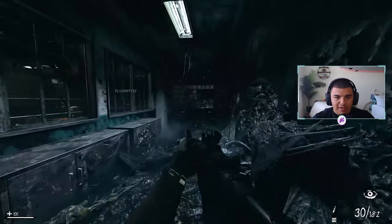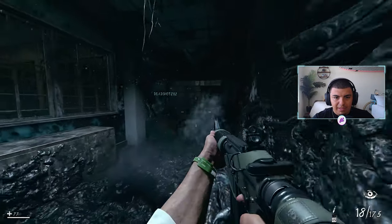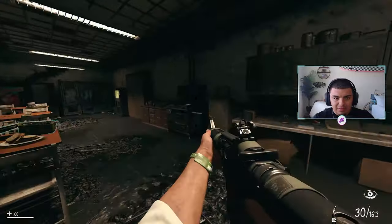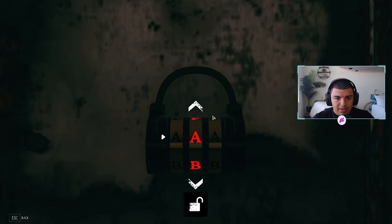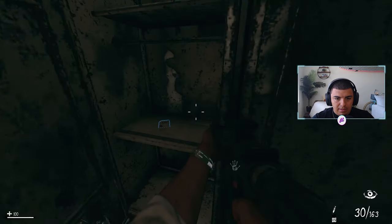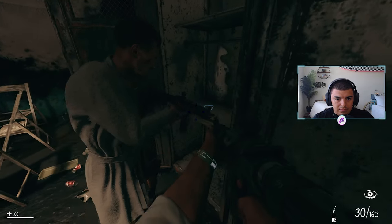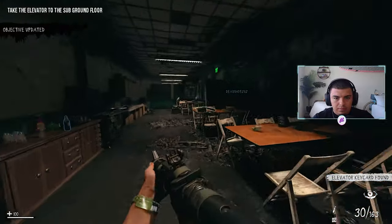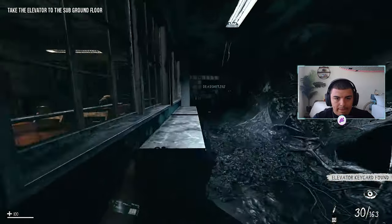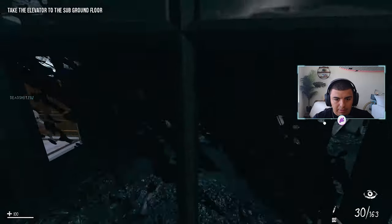It's A, A, C. I kind of like not having to worry about rounds or the money — we can just kill whatever we have. Going to the padlock: A, A, C... unlock. Got it! There's our key card. Pick that up — nice. Out to the elevator now.